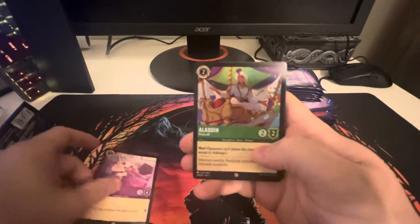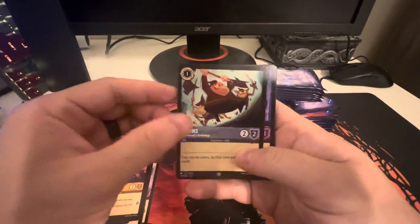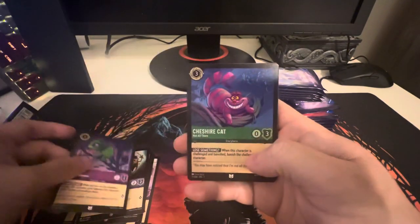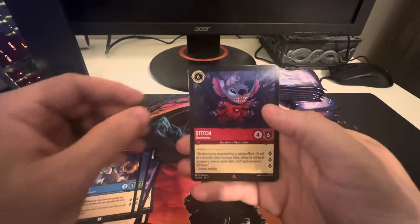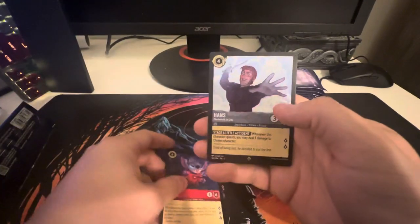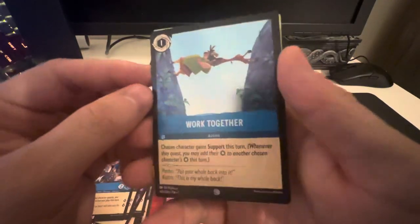Alright, let's get into Pack 1. We've got the Wardrobe, Aladdin, Merlin, Minnie Mouse, Sebastian, Goons, Pascal, Cheshire Cat, Belle, and Stitch. Already a hot start — Stitch! We've got some Hans action, and the foil together. See what I'm talking about? That etched foiling looks really nice.